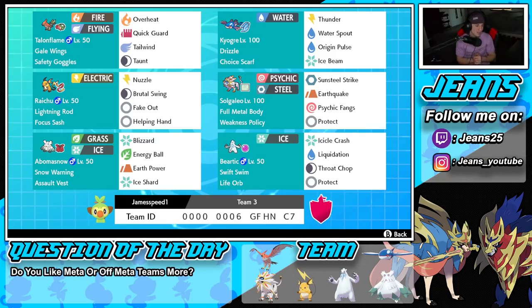Middle left is Raichu. Raichu is great at proccing Weakness Policy for Solgaleo and is really good at speed control, controlling the battle with Fake Out. We got Lightning Rod on him as well to protect Pokemon such as Talonflame and Kyogre from electric moves. We got the Focus Sash as its item. Moveset includes Nuzzle for paralyze, Brutal Swing to proc the policy, Fake Out for flinches, and Helping Hand to make ally Pokemon do even more damage.